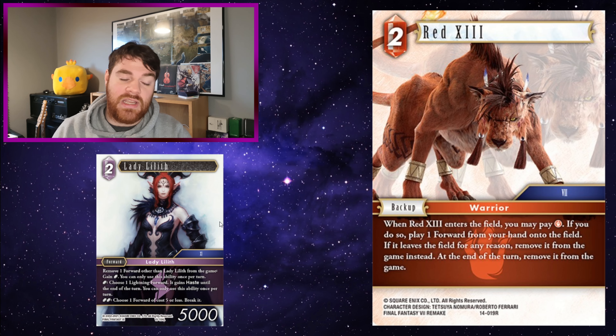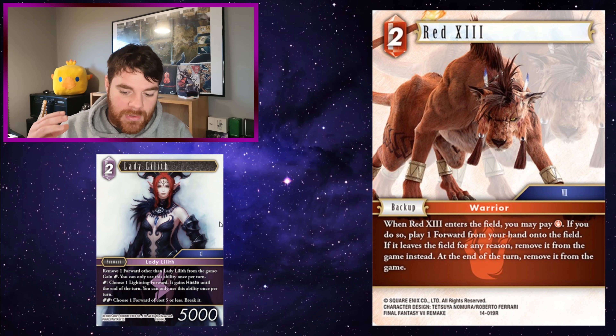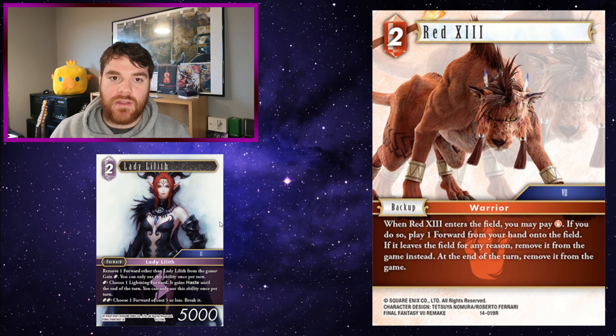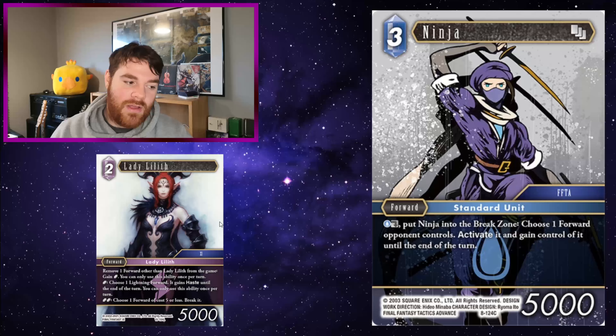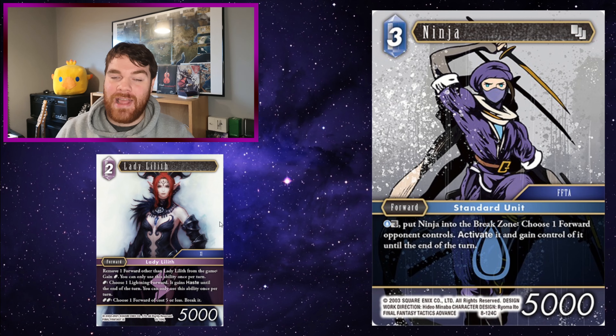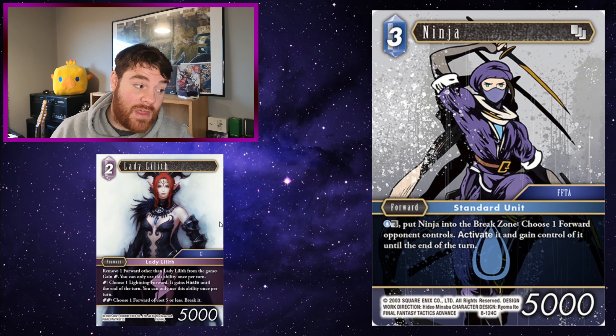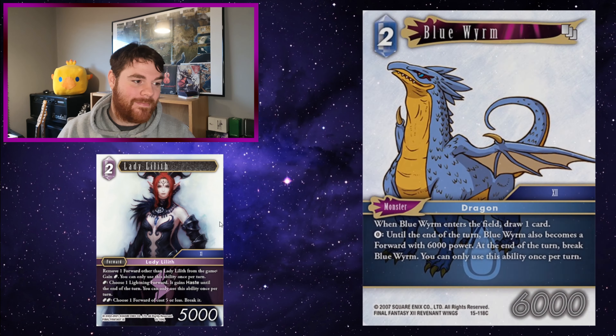Red 13: when Red 13 enters the field, you may pay one fire — if you do, play one forward from your hand onto the field. If it leaves the field for any reason, remove it from the game instead. At the end of the turn, remove it from the game. Similar to the Red 13 and Hojo interaction — when Hojo selects the forward that Red 13 played, provided it is removed (it doesn't matter how), the payment is fulfilled. The same applies for Lady Lilith. You use Red 13 to play a forward with a good entry or leave-the-field ability, and then use Lady Lilith's ability to remove that forward from the game to gain a crystal — even though Red 13 says it has to be removed when it leaves for any reason, because Lady Lilith only states 'remove that forward,' you still get the crystal.